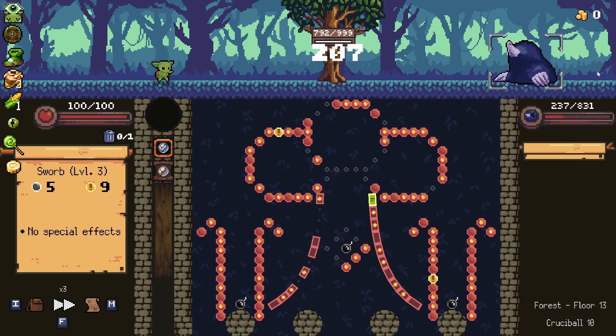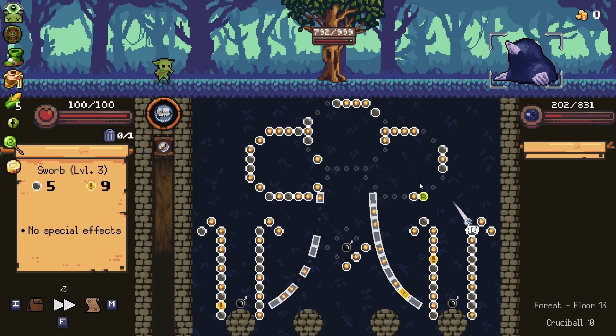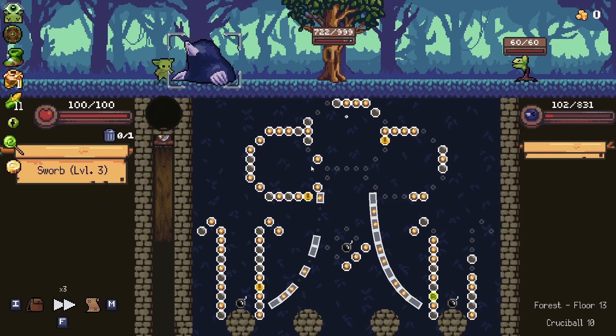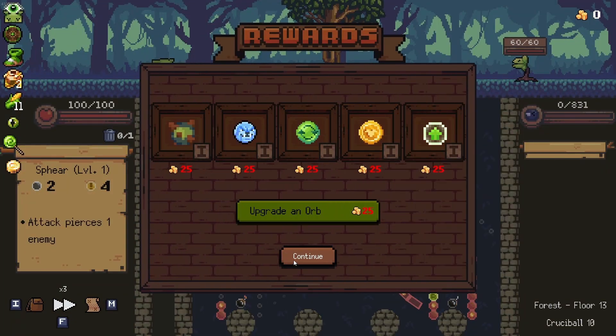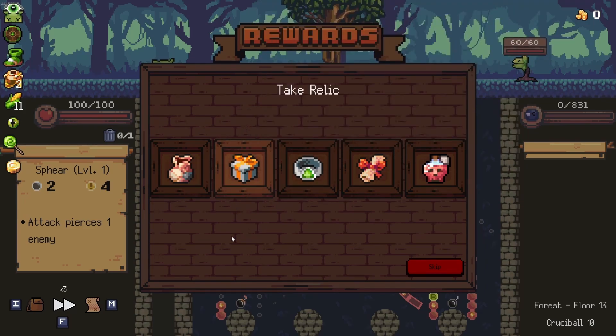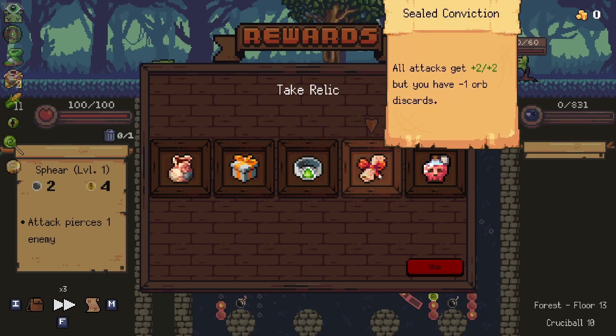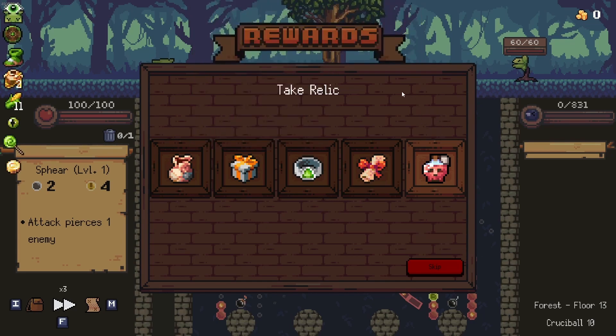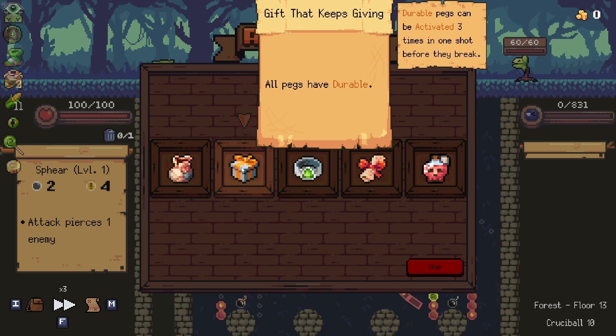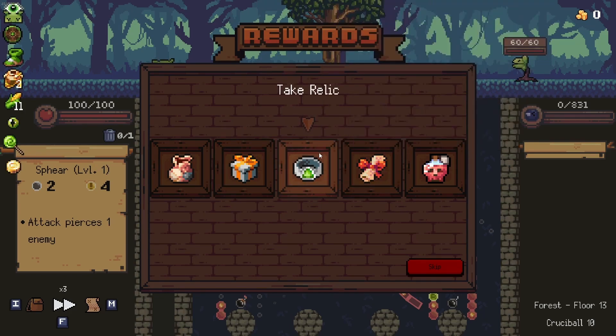We're gonna skip this first orb, get that crit, and he should probably die. He didn't die — that's totally fine, he'll probably die here though. None of these are exactly what I wanted. I could easily go for sealed conviction because that's extra damage. Defresh potion would be insane but it gets rid of my only refresh, so that's not happening.